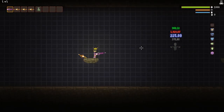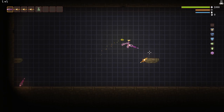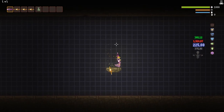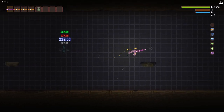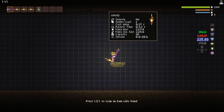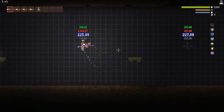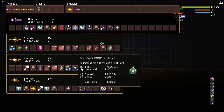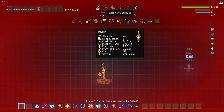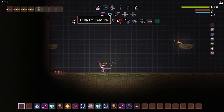Hello and welcome to another episode of Noita wand building. I just want to thank everyone for the support, views, and comments on the previous video. Today we're going to be focusing on something called the pollen powered spell generator. I have my spell labs and cheat GUI because they just make things easy for me.